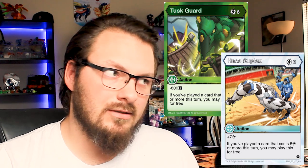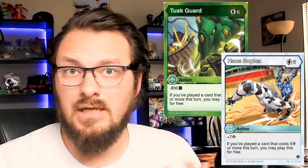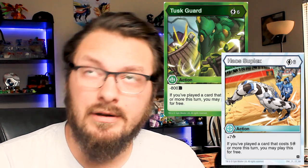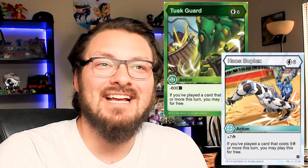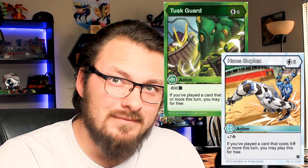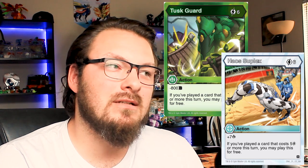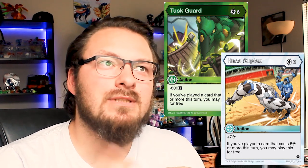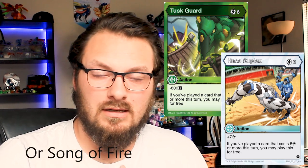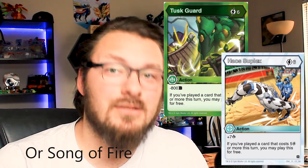Partner-wise your options are fairly open, but there's a certain deck going around which involves Tusk Guard and a card called Haos Suplex. Basically these cards say that if you play a card worth five cost or more, you get some kind of effect — Tusk Guard is B power, Haos Suplex is damage. After a rule change, Tusk Guard works if you play a card that has the energy cost written on it. So if you use Dan and play something that costs five for free, like Tusk Guard, it still counts as costing five and activates the effect.